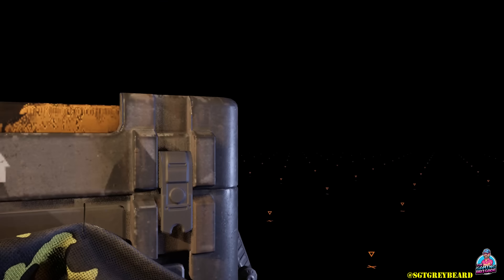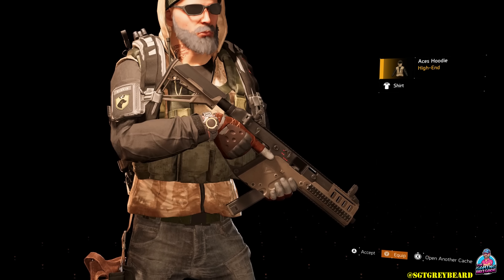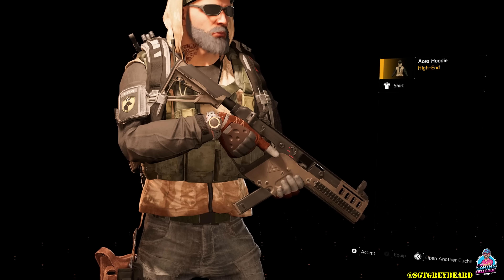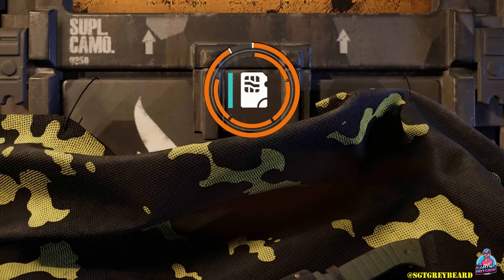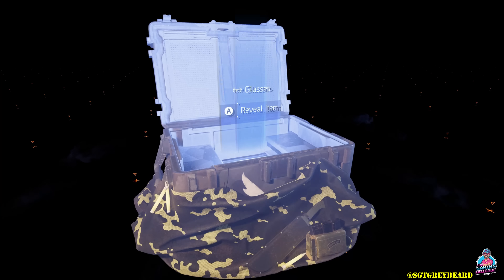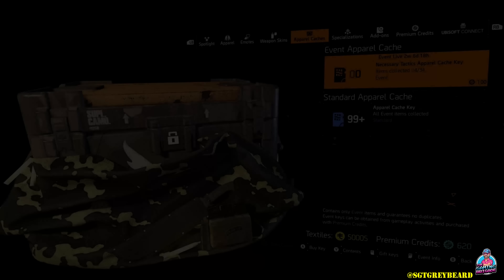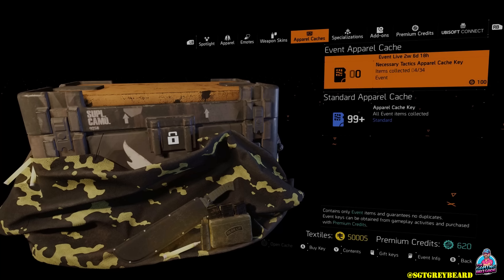Now, the thing I want to really highlight today are all the different ways you can farm for XP in the open world that can help you get these apparel keys pretty quick. Now, before we go into that, I want to touch base on a few details. First of all, I recommend when you log into the game this morning, look at your apparel keys. For this event, I had four keys already in my inventory. And secondly, you should be gaining one event apparel key for every four shade levels that you gain. That's why our focus today is farming XP.